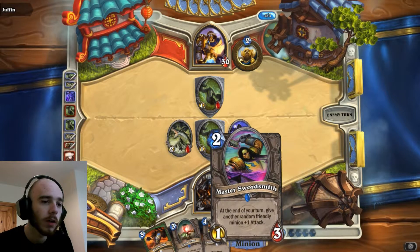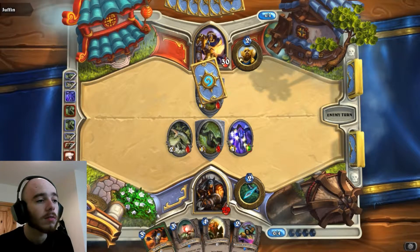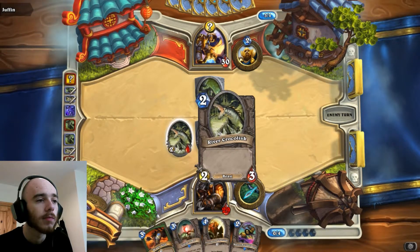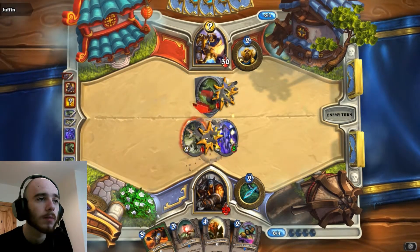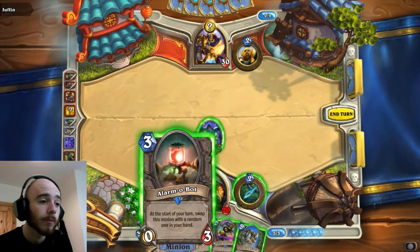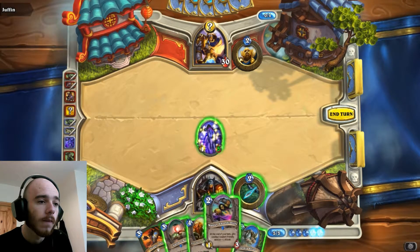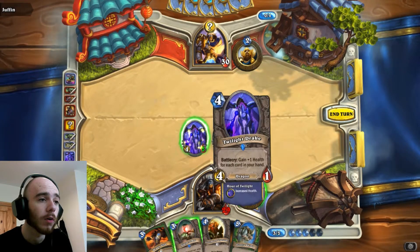Divine Shield - at the end of your turn, give another random friendly minion plus 1 attack. I think I'm going to play that while I have my taunt out. I could have used Deadly Shot to destroy his taunt, but I'd rather save Deadly Shot for when he has something big out. I'm going to play this because then I can either give that itself plus 1 or give this.